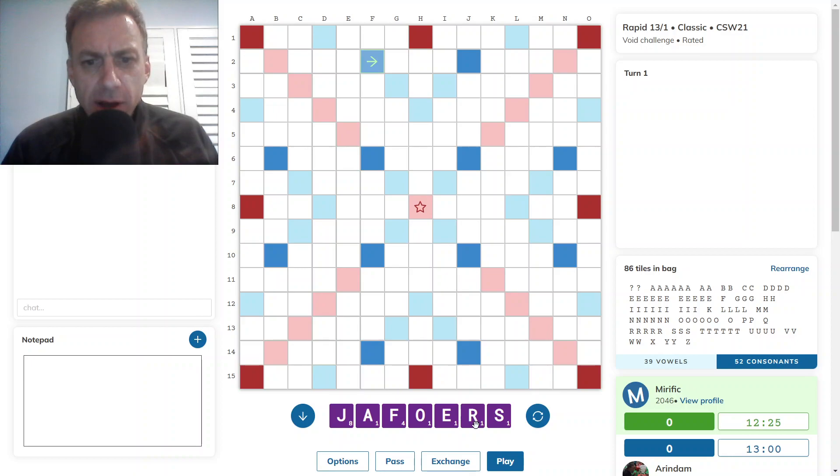If the R was an I, I'd have FAEJOAS. I don't think there's a bingo here. I can't play JAFFA. Maybe just J-O. J-O leaves a pretty good rack leave. Yeah, I'm going with J-O.